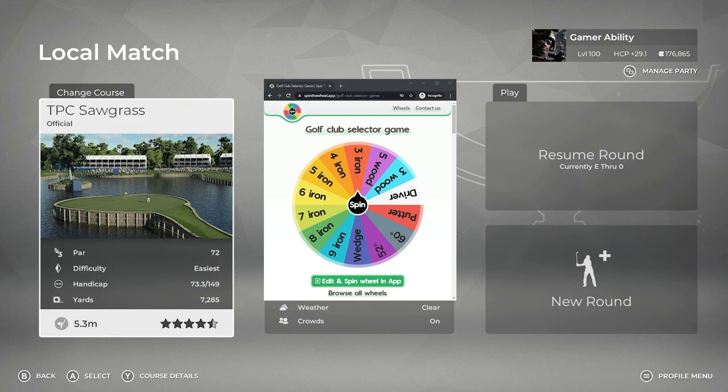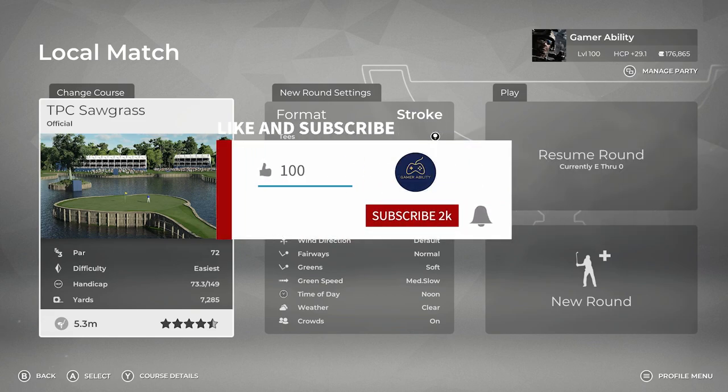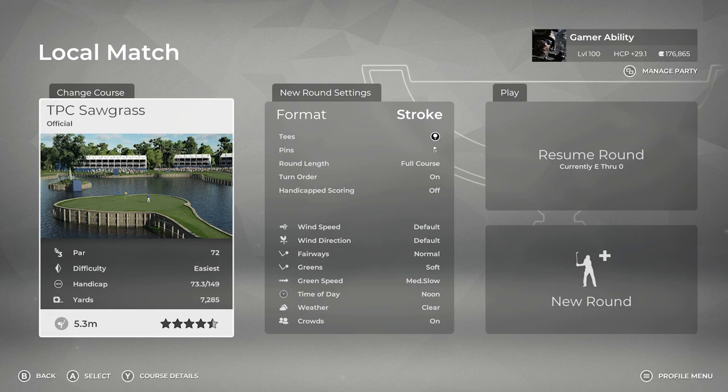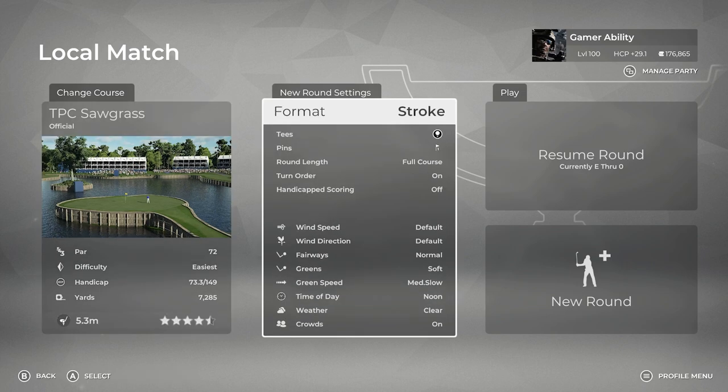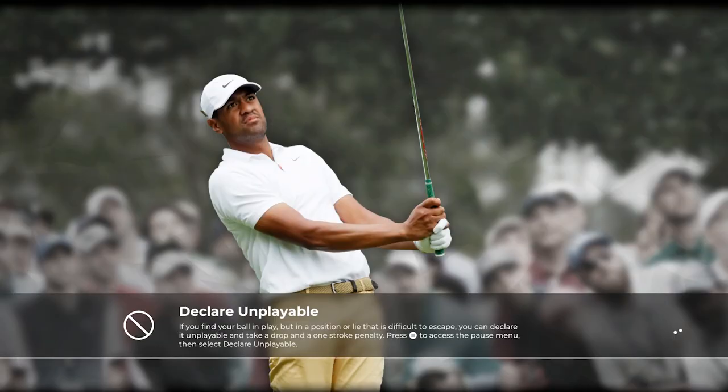You can try this challenge as well. We're going to my favorite course, TPC Sawgrass — Ryan Gamer's home course, the virtual athlete. Gamers, it's gonna be a tough one. If you get some enjoyment, drop a like — I'd greatly appreciate it, it really helps these videos grow. Subscribe for more gaming videos including a lot of challenge videos. We're playing TPC Sawgrass from the tips, black tees, pin location number one, all default difficulty settings.